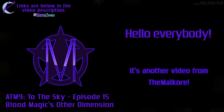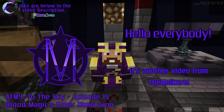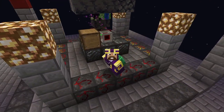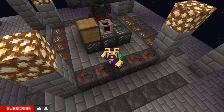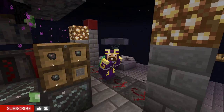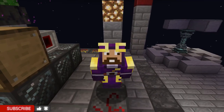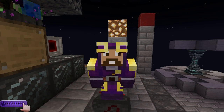Hello everybody and welcome to episode 15 of All the Mods 9 to the Sky, where we work on getting our blood altar to tier 4 and travel to another dimension using blood magic. Let's jump in and see how it's done.